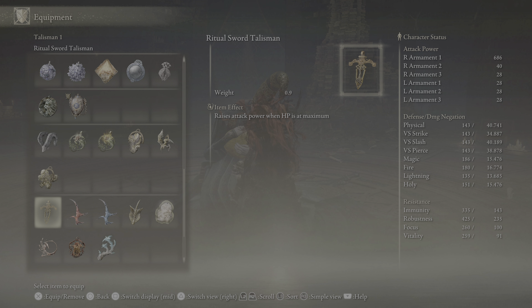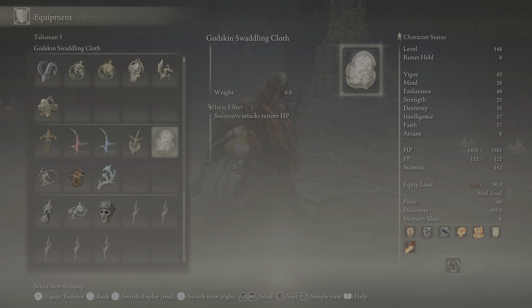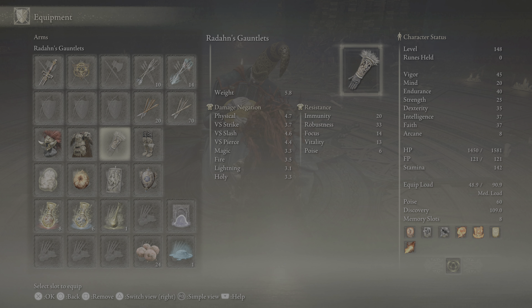Successive attacks restore HP - this might be good to use in the fight. If we can get a number of hits in on Melania it will restore health. I'm not sure how much it restores, but let's test that item out. Since we're not going to have the other source seal on, we'll have a bit more defense, and with this equipped it's like it cancels that out. But if we didn't have this one on at all, it would greatly raise our defense.